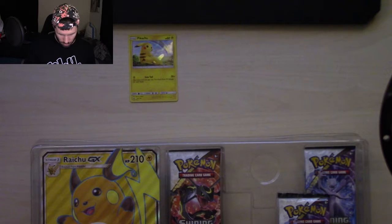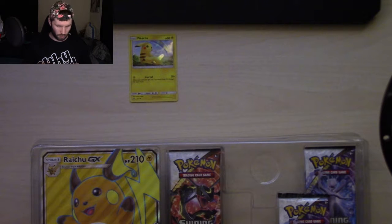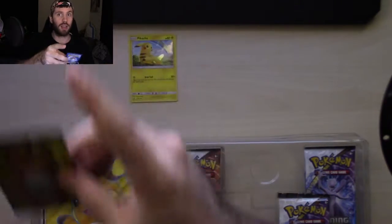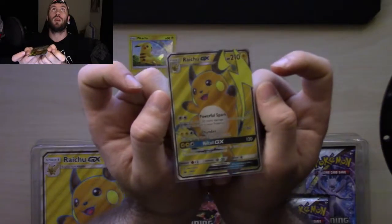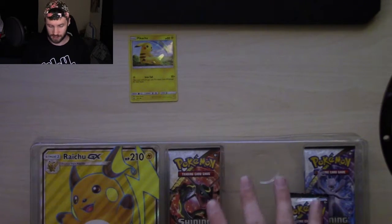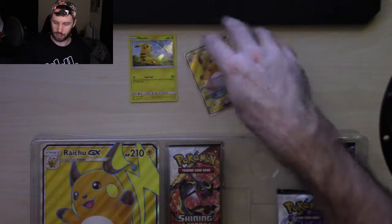Now on to the important card. This is important because although this specific Raichu is a promo in Japanese - in the Japanese Sun and Moon SM3 Plus, which I'm working on getting a booster box of - this specific Raichu full art is a secret rare in the English version. There's also the rainbow rare for this exact card, just like the Zoroark that's in this exact set with the jumbo and all that. Same principle. I'm going to go ahead and put this guy in a top loader right now.